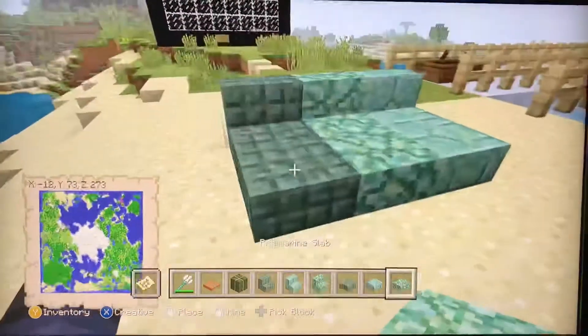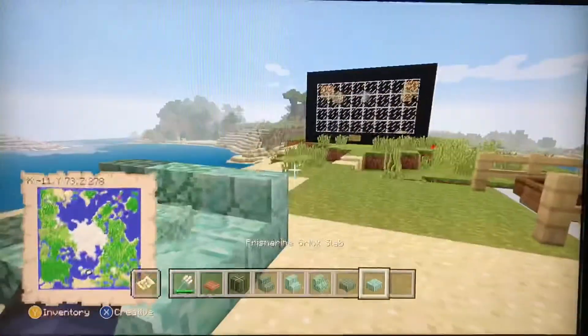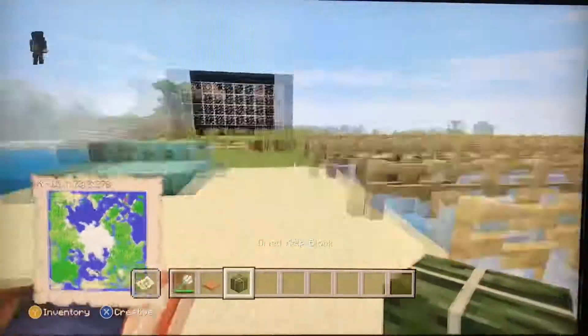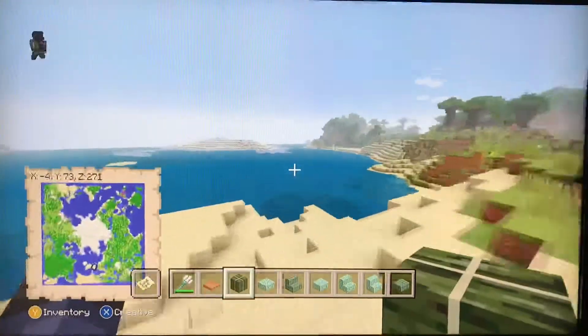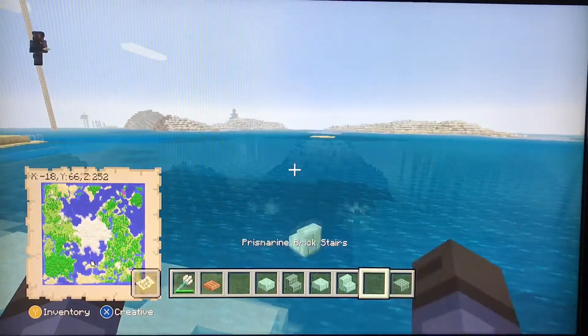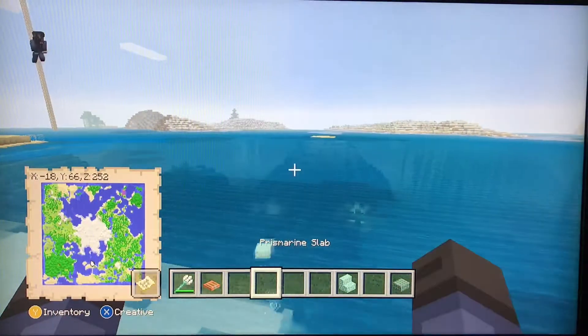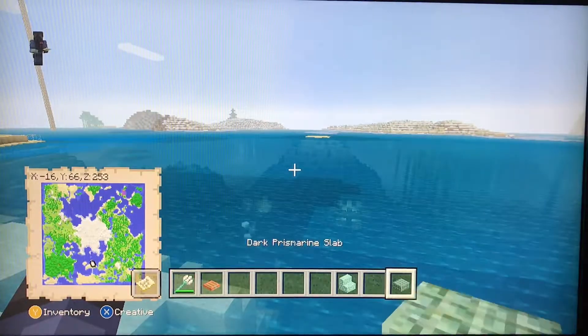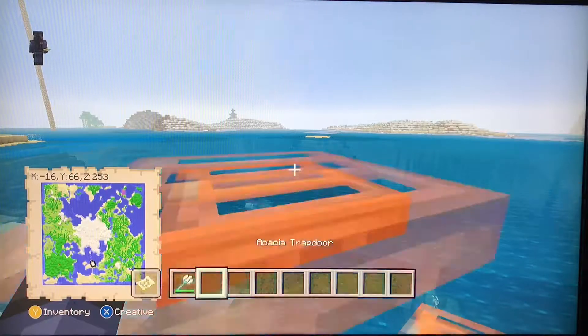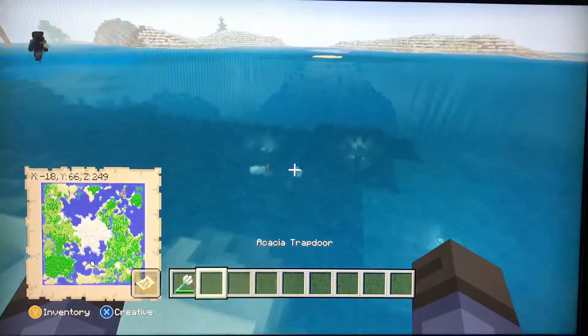All items now float in water no matter what they are. As you can see, they're all starting to float. I don't want to drop the trident, but you can see everything else is floating.